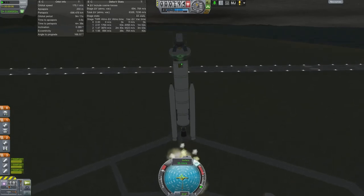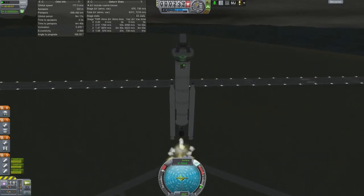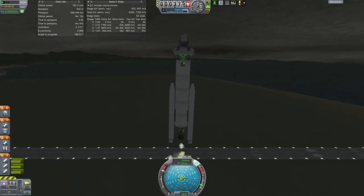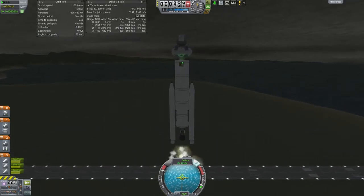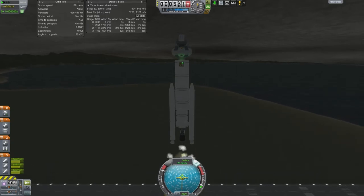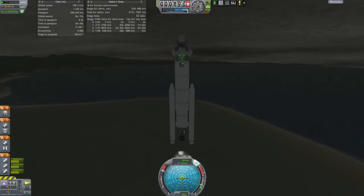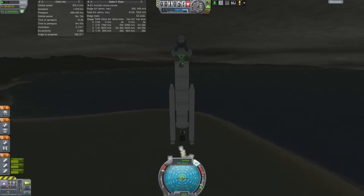Now we've done this already, but this particular probe has something new. We unlocked the Kerbal Dust experiment in the last one. This is a great mod. It's only one part, but it adds a really cool experiment that's based on some of the NASA experiments that they've done on the Moon, or in orbit around the Moon, picking up particulate matter of meteorite impacts. And so that's the same idea here.